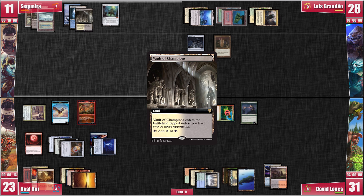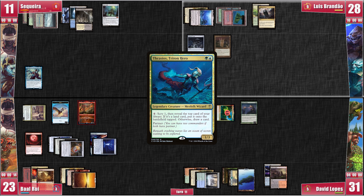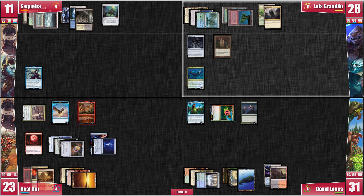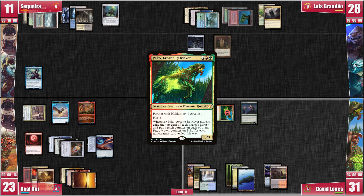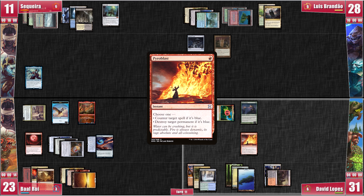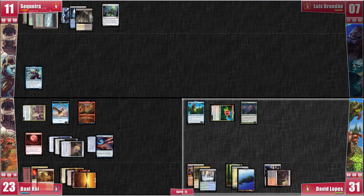On my turn, I play Vault of Champions and recast Sakashima, still lacking colored mana for anything else. Luis starts his turn once again by activating Thrasios. He reveals a Botanical Sanctum, which enters the battlefield tapped. He is somewhat resigned to his fate as he passes to David. David starts his turn by attacking Luis with Pako. It triggers, but there is nothing interesting from Luis. David lets Pako get 3+1+1 counters and, before the defending player gets to blockers, Thrasios gets mercilessly Pyroblasted. Pako hits Luis square in the face for lethal commander damage — once again, Luis, the lethal damage magnet, gets taken out of the game. With him go the exiled cards Pako had merrily fetched.